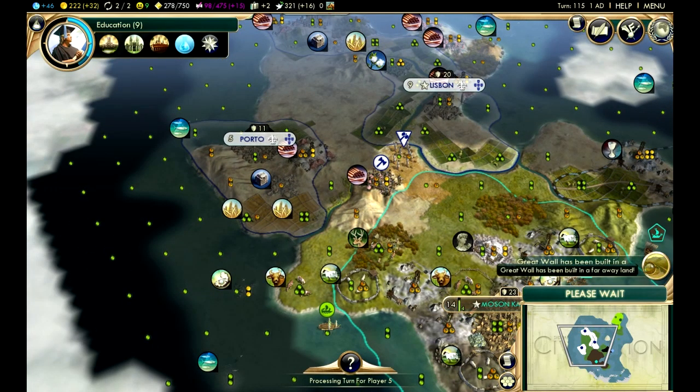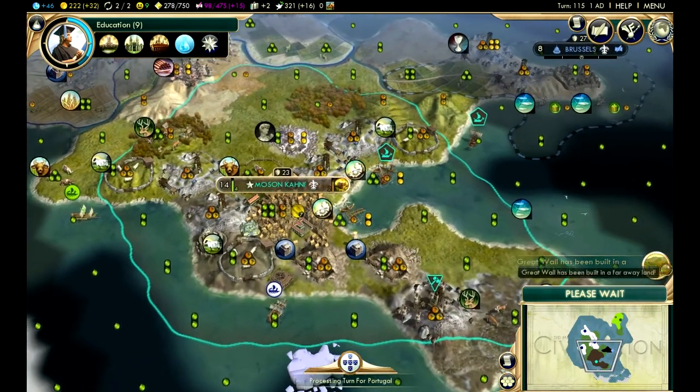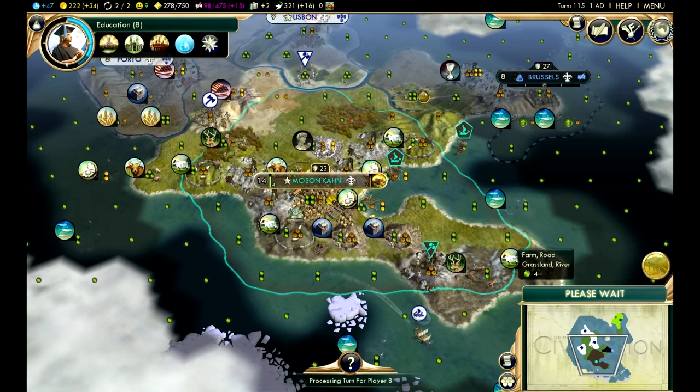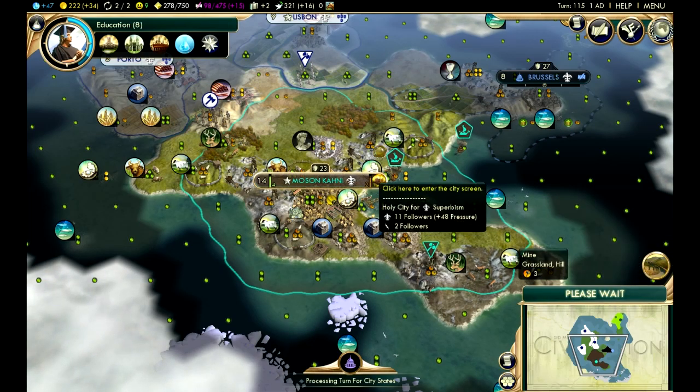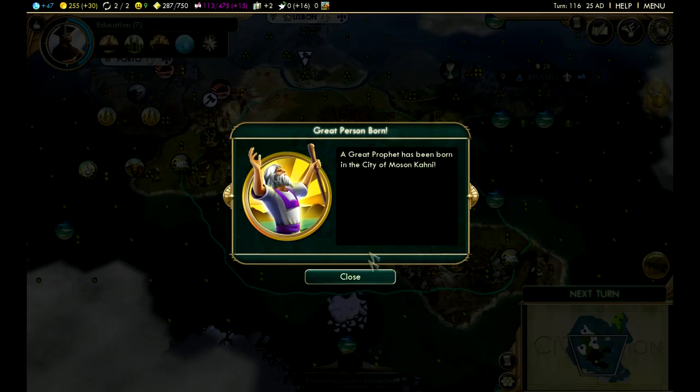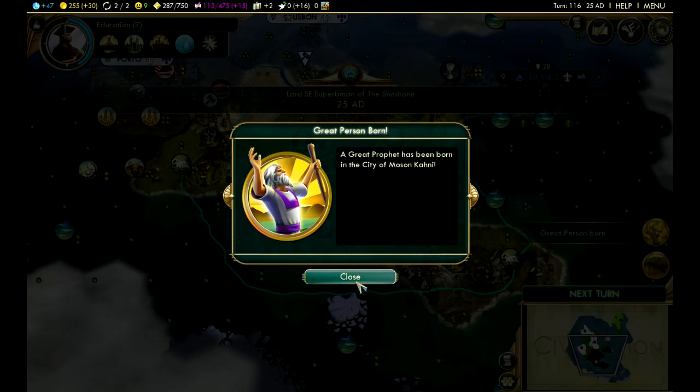The Great Wall has been built somewhere — I thought for a second it was the Great Mosque, but no, the Great Wall has been built in a land far away. That's not a wonder or tech we were going after, so we're fine. One more turn after this and hopefully I can refocus back on food.